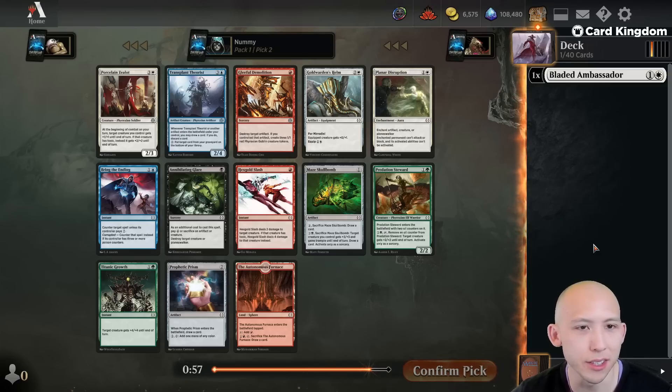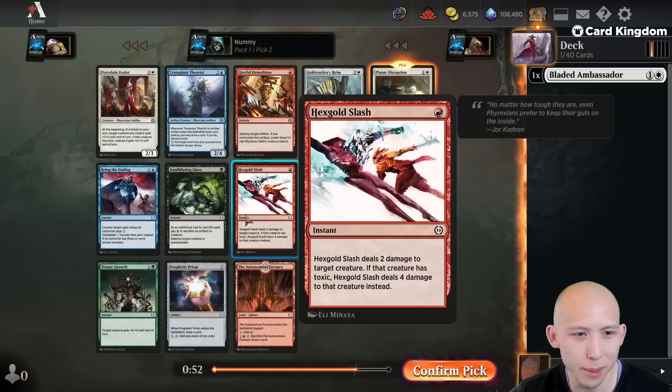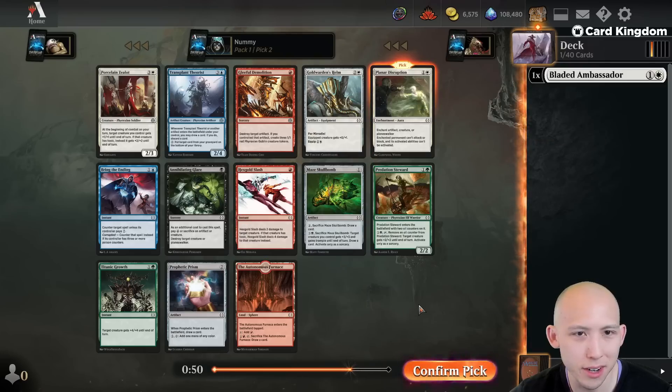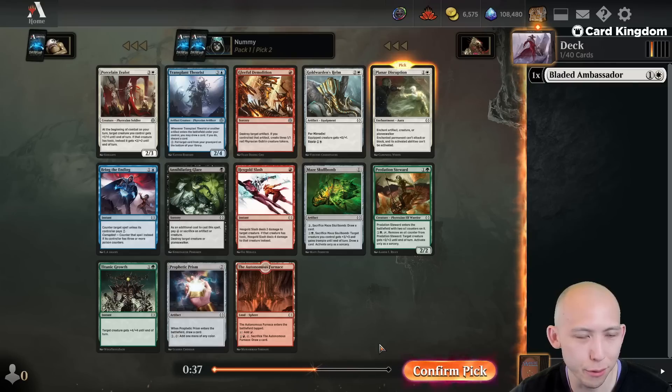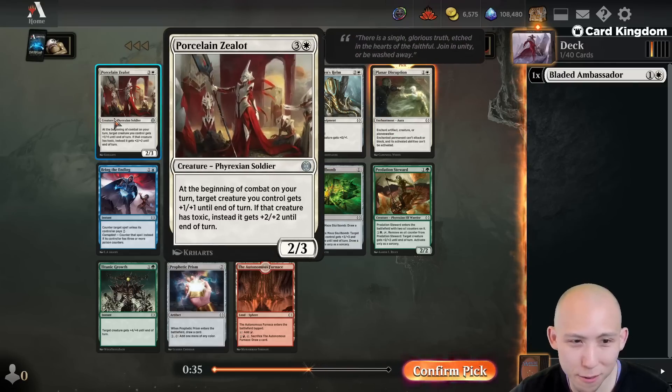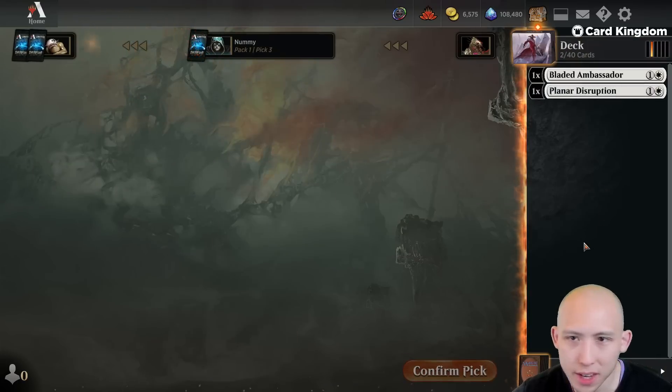We're probably going to follow that up with a nice looking removal spell. Going to take the Planner Disruption. I like Disruption a little bit more than Hexgold Slash in the format, although I think both are quite nice. Could also consider Porcelain Zealot, but I think the cheap removal is a little bit preferable to the aggressive 4-drop. Another Annihilate and Glare going around. Easy Planner there for me.